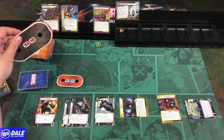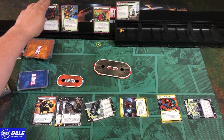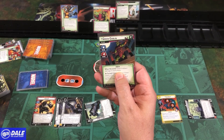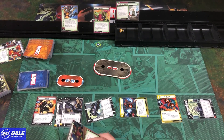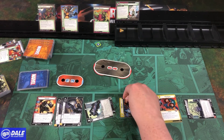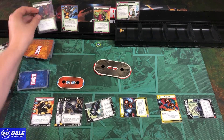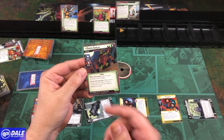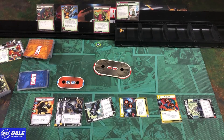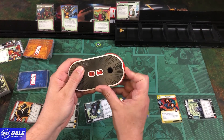We take the villain down to 1 health, then use the Multi-Gun to remove 2 threat and flip the scheme — going to the next stage. When this new version of Green Goblin comes out, deal 4 indirect damage to each player; we put 1 on Wiccan and take 3 ourselves, down to 6. He has attack 4 with the same forced interrupt: when he would scheme, remove a Madness Counter. We attack for 4; he came in with 18 health, so he's down to 14.